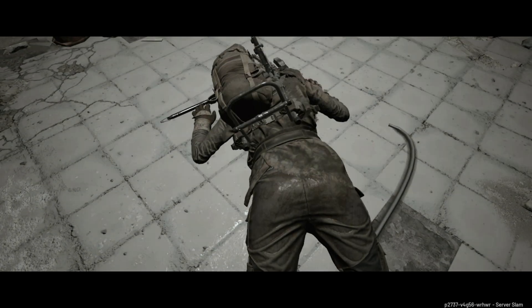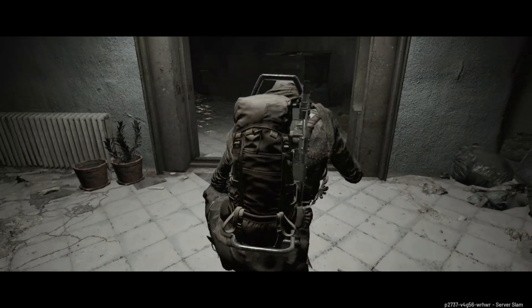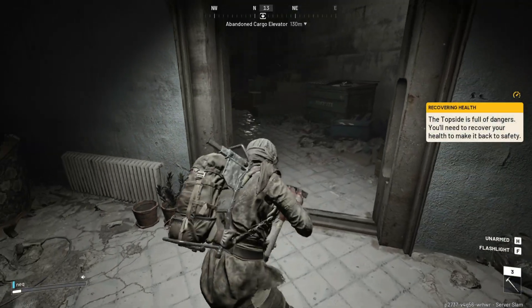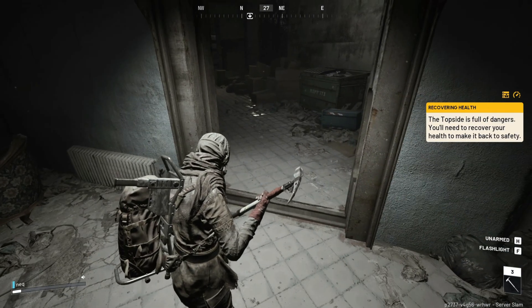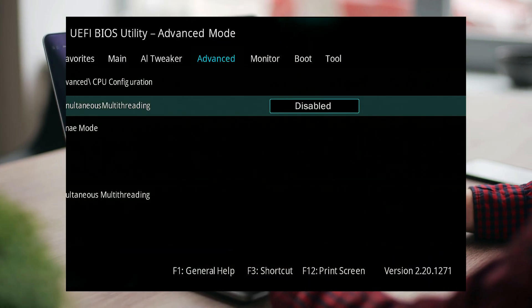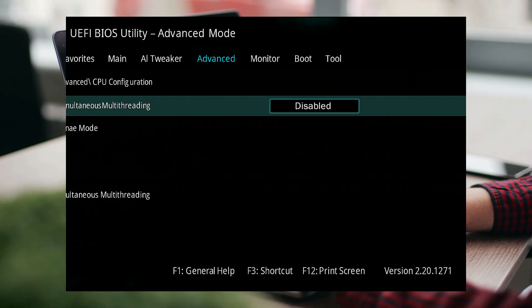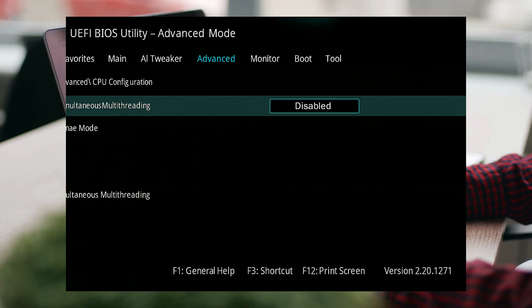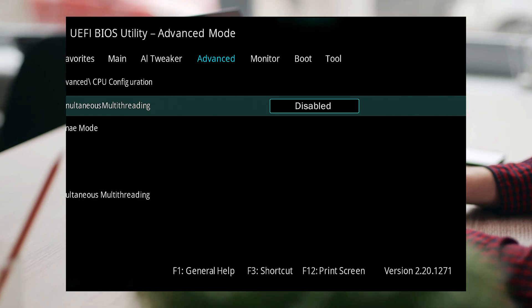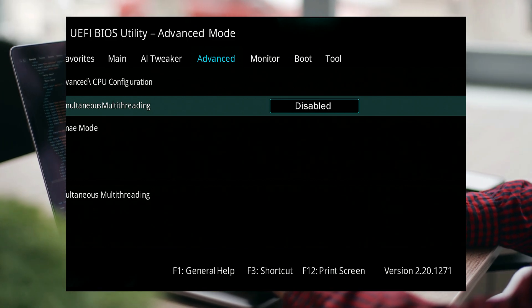Step 5: Disable Simultaneous Multithreading (SMT) for AMD processors. If you are using an AMD Ryzen processor and experiencing random crashes during gameplay, enter your computer's BIOS settings during system startup. Find the option labeled Simultaneous Multithreading or SMT and disable it temporarily. Many users have reported up to 30% fewer crashes after making this change.